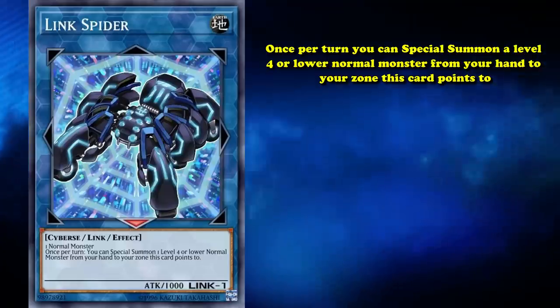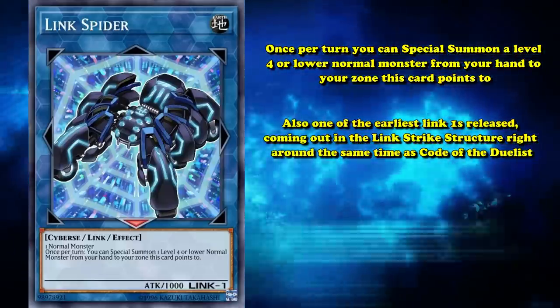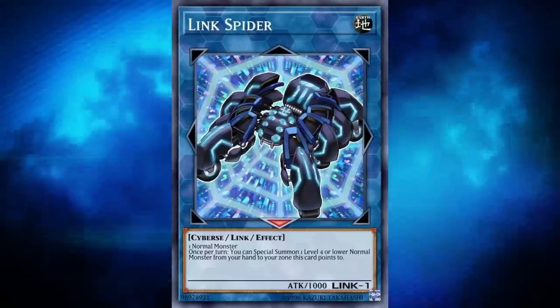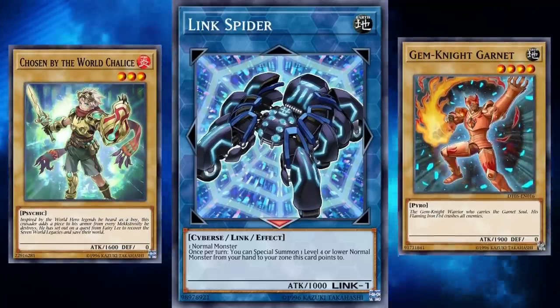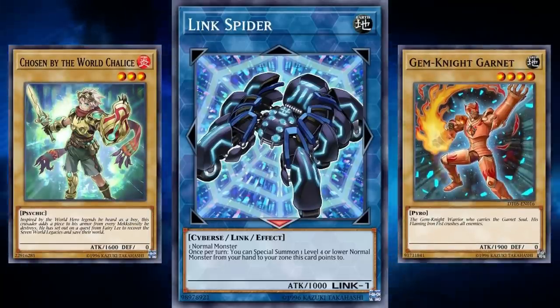Link Spider has a whole lot in common with Link Karibo. It's also one of the earliest Link 1s released, coming out in the Link Strike structure deck right around the same time as Code of the Duelist to usher in the Link summoning era. Its effect is fairly powerful in a deck that does have some normal monsters to use. For instance, World Chalice and Gem Knight decks would have some normal monsters required in their engine that Link Spider could grant a free special summon to.